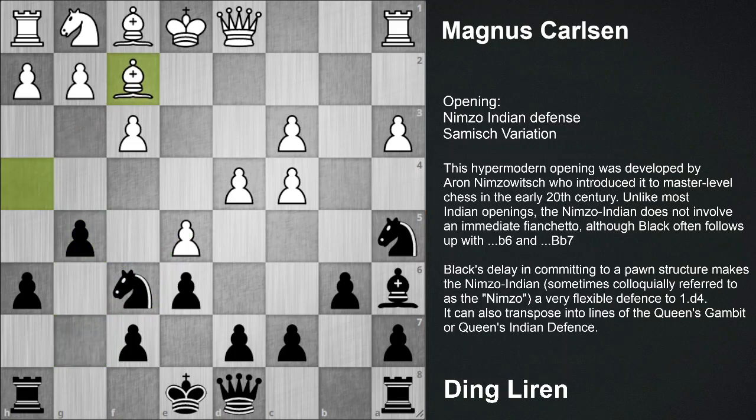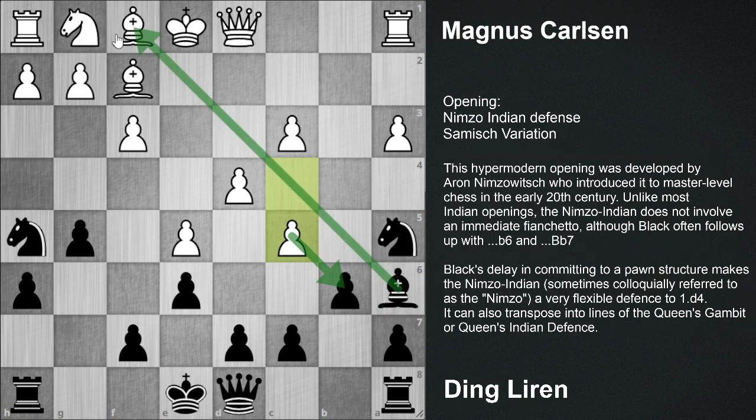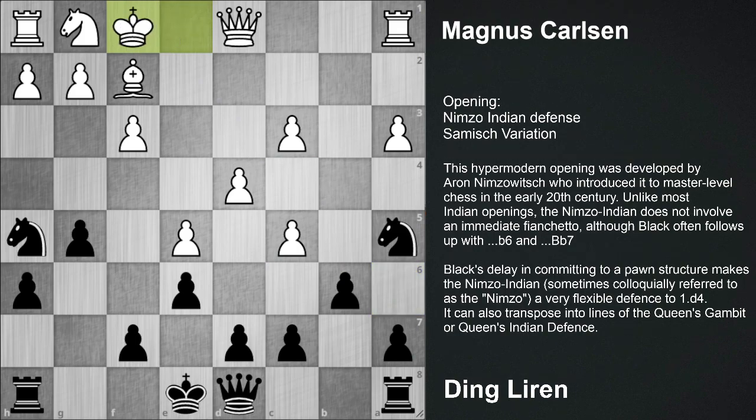Bishop to f2 and Knight h5. c5, immediately hitting this pawn chain and giving away the right to castle. Ding Liren went for Bishop into f1, King into f1, and d6 was played by Ding Liren.